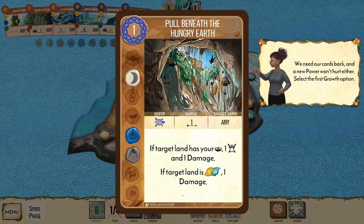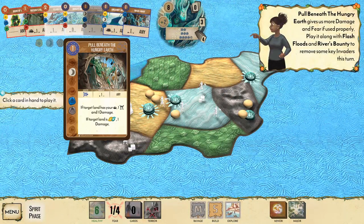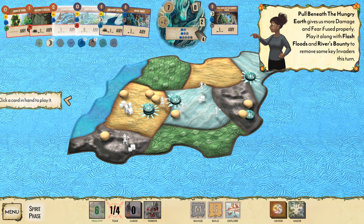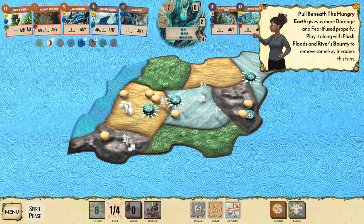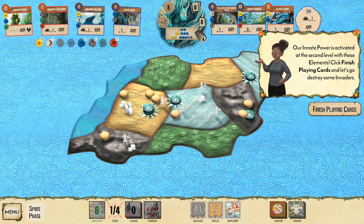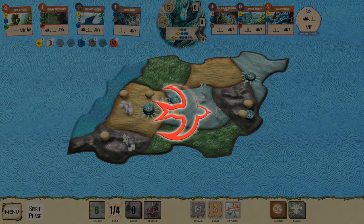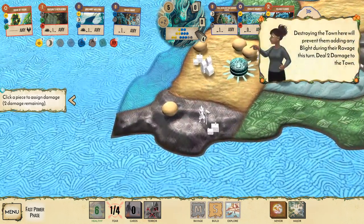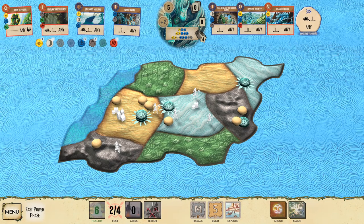Rinse and repeat — we're getting even more cards now. Pull Beneath the Hungry Earth: if the target land has your presence, deal one fear and one damage; if it's sands or wetlands, deal extra damage. Play it along with Flash Floods and River's Bounty for massive damage potential. We also still have our push at second level.